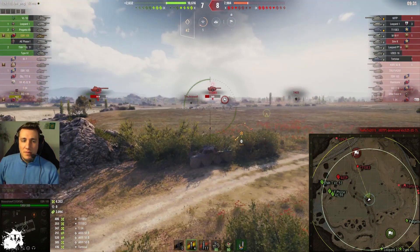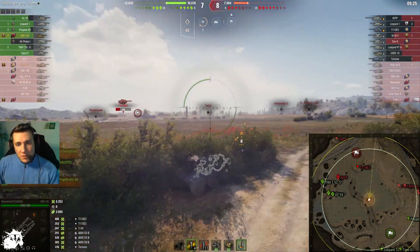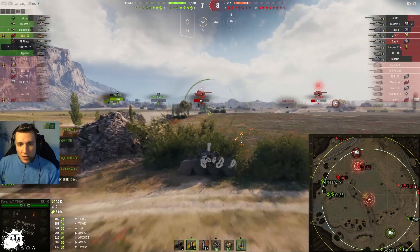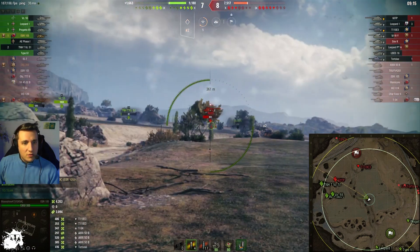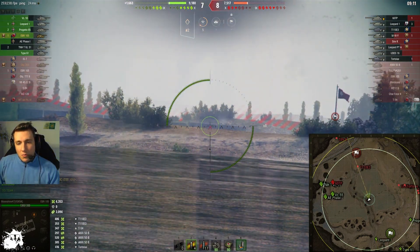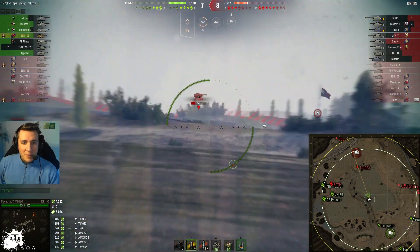Seven to eight, 3k, and the enemies are working our side. T95 is dead. This vehicle is absolutely fantastic - you know it, I know it. T123 - nothing. 60TP - nothing. 60TP wants to push and we have four tanks on the left side. 7.7k for 7.4k done.